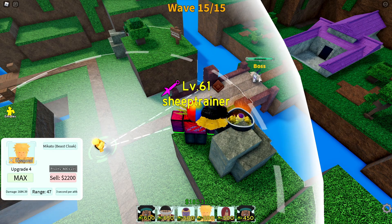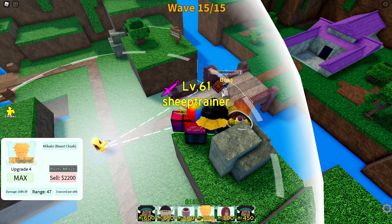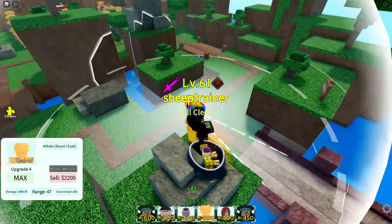Kino Maru here has about 5,100 HP. He's gonna take four hits. One, and two, and three, and four. I'll just sell him there and let the boss go through and die to the defense. That'd be funny.